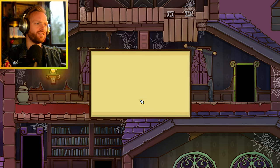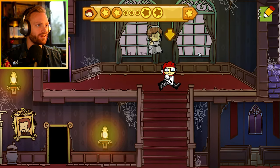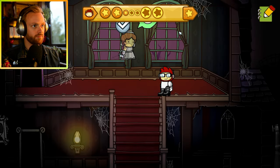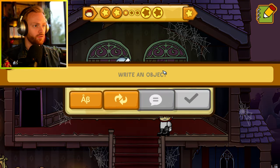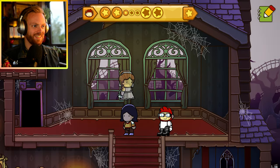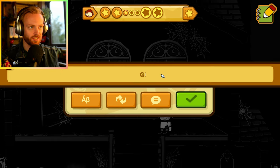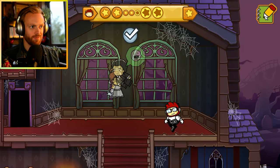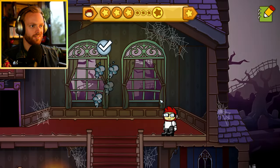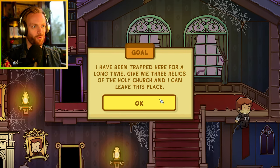'I cannot leave this house until I get the wedding I longed for in life - give me three things to set me free.' A wedding ring, a mother, and a groom - is that what it's called? And a tiara! That works! I love that. How did they ever make this game? That's impossible!